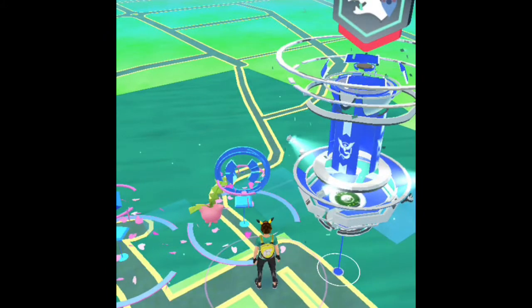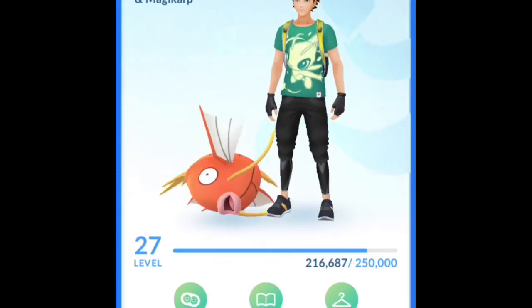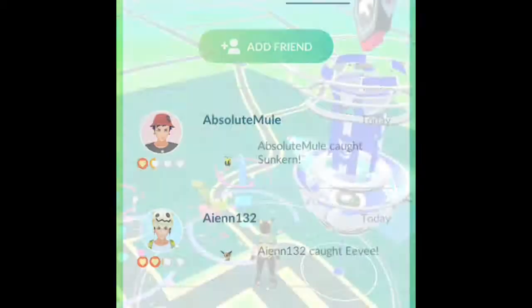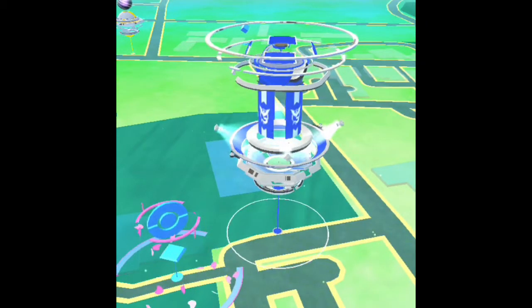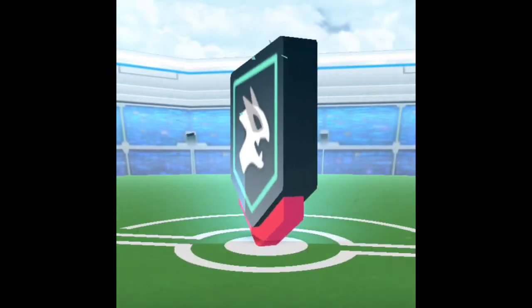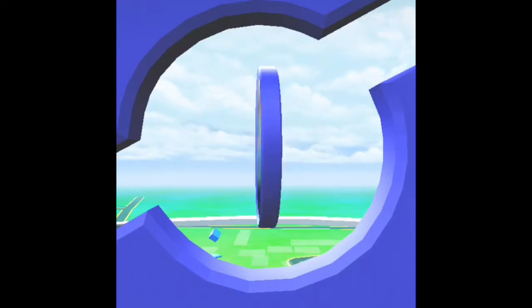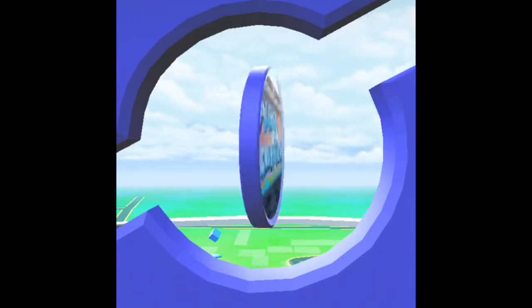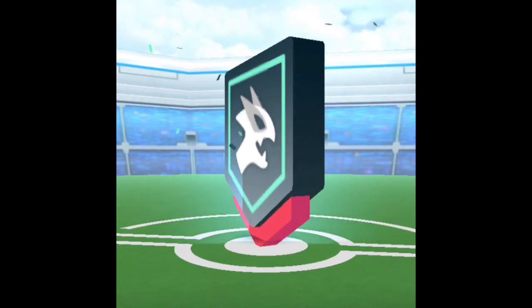My bag is full. Friendship is out too — you can send gifts to each other and add friends. So there he is, we completed the Mewtwo raid! My bag is full so I need to deal with that. Okay, we're going to end it here — see ya!